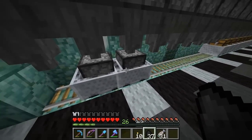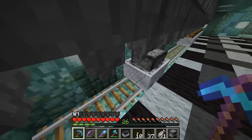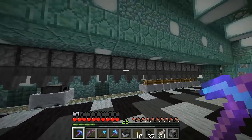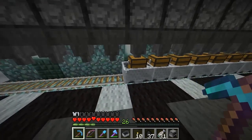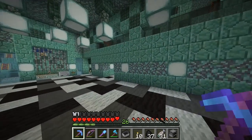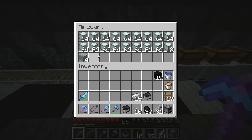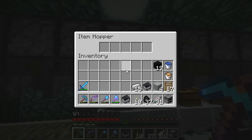I got four of each - four normal, about three cobble, all the dark I have, and some sea lanterns. I've got two furnace minecarts. I also set up hoppers so if I want to put something in I just chuck the item in there and I can walk away while it loads, even though I can chuck it directly into the minecart.